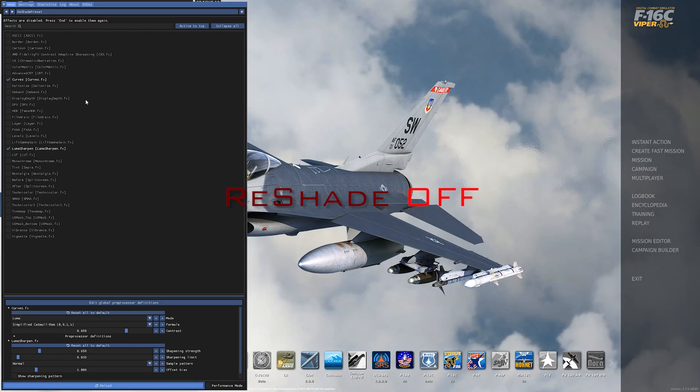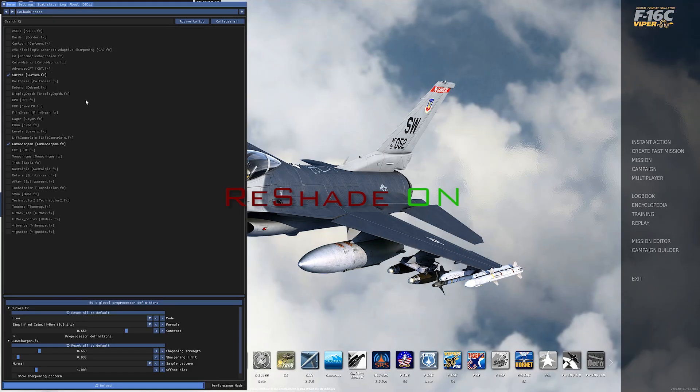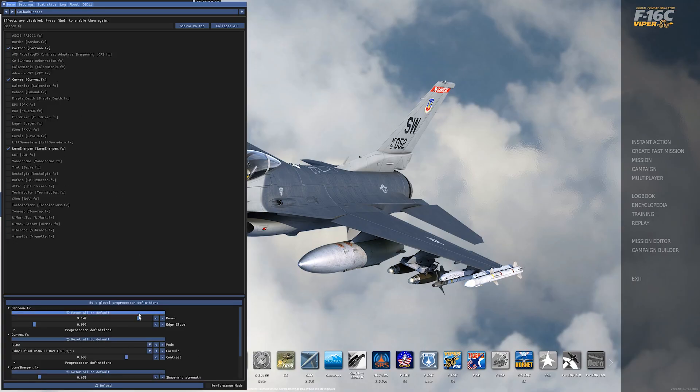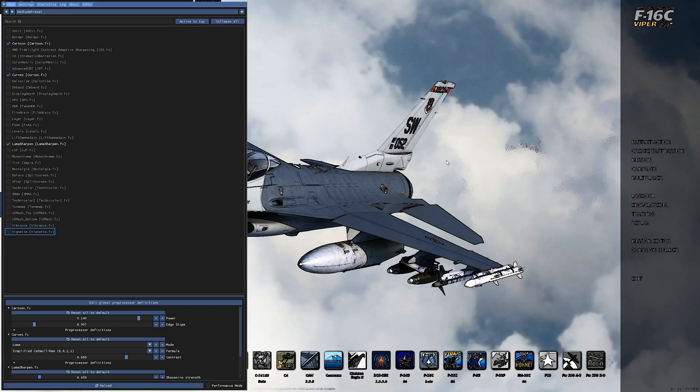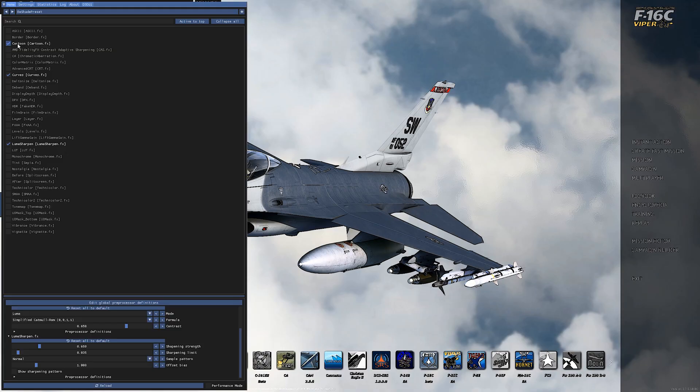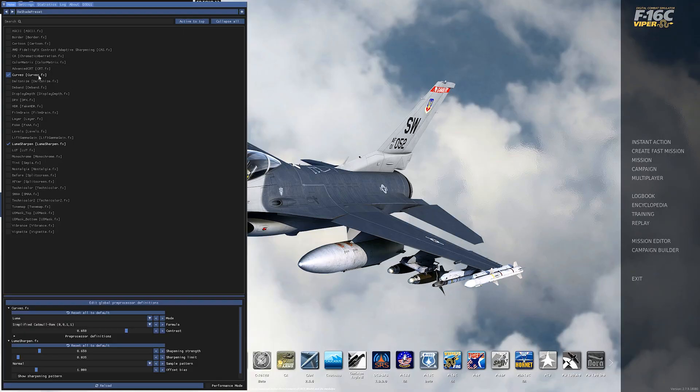Now you can start hitting the End key to see the difference — vanilla versus Reshade turned on. Vanilla, Reshade on, vanilla, Reshade on. You can already see the difference. From here you can start adding shaders. You can add something like the cartoon effect — and now it looks like a drawing. You can play around with these, adjust the sliders, compare the two, and massage the settings to where you like it best. I'm going to go through the settings I use: I really just use Curves and LumaSharpen. That's it.